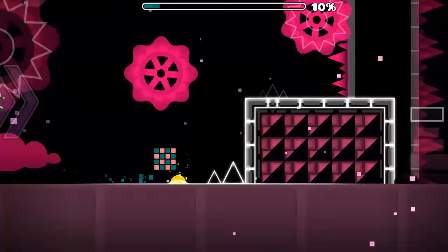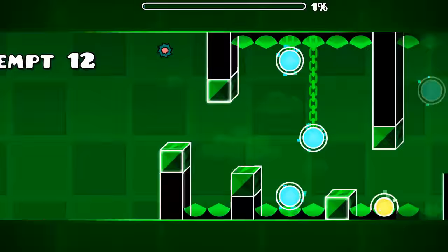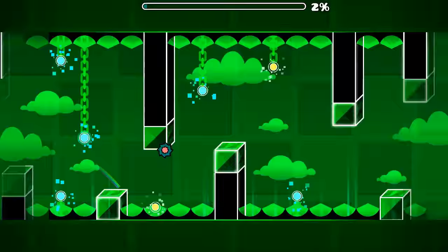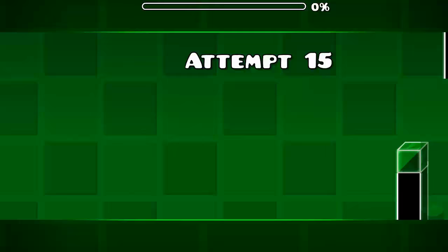Use those two blue jump rings and don't use the yellow one. And then go into here. So I have to jump and then use the blue jump rings and don't use the yellow one. I think I will get to maybe 14% or something, and then I will use practice mode. Because guys, what the hell is this?